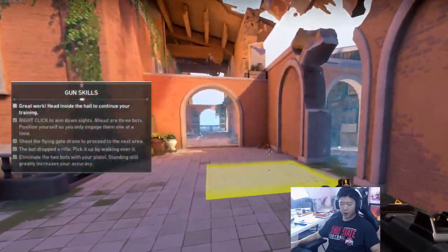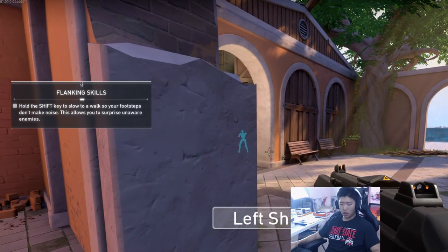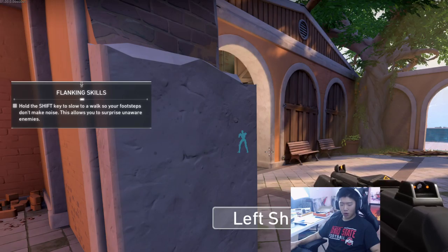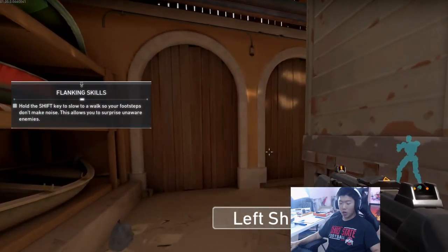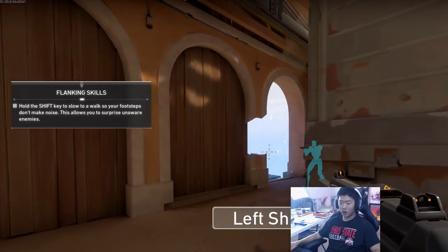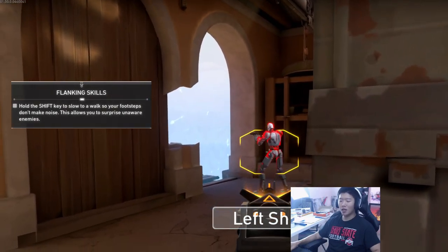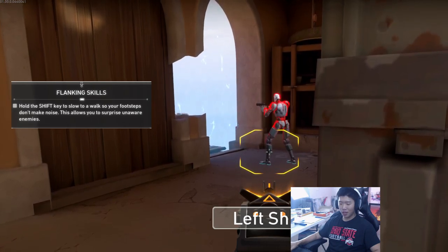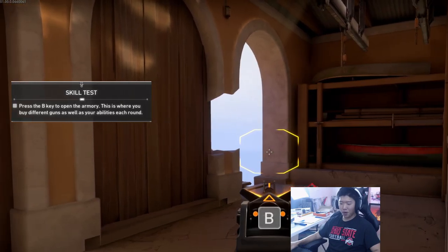So we go onto this yellow platform here. The bot can't see you but it will hear you walk, so walk slowly so it doesn't detect you. Take this bot by surprise. If you hold shift, it's not gonna make any noise — no footsteps or anything. We're gonna get a headshot here. Let's see what happens if we shoot in the leg. It's definitely better to headshot.